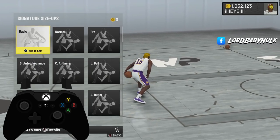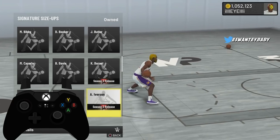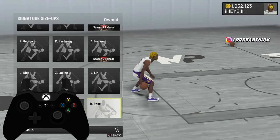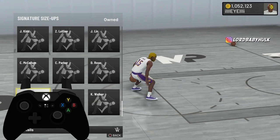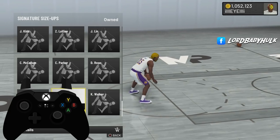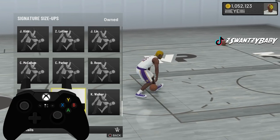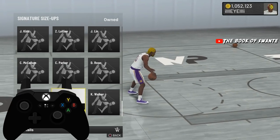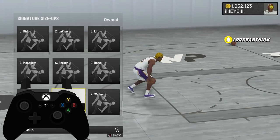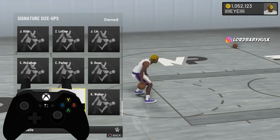Here's the game-breaking stuff. To use this KD signature size-up you need an 85 ball handle and be below 6'5". The Isaiah Thomas size-up also requires 85 ball handle and be below 6'5". For the D-Wade — this is the game-breaking move I'm gonna show y'all you can zigzag with — you need an 80 ball handle and be below 6'10".